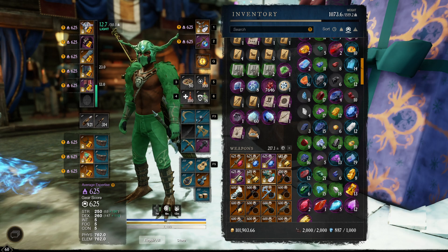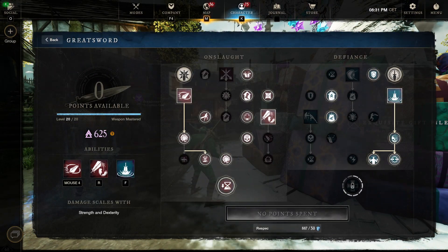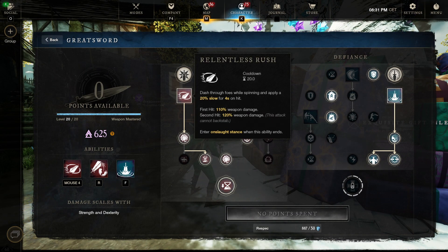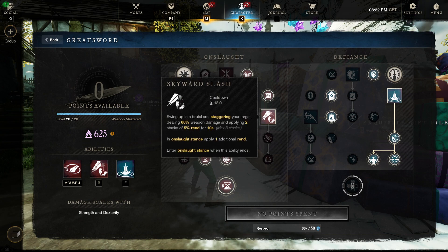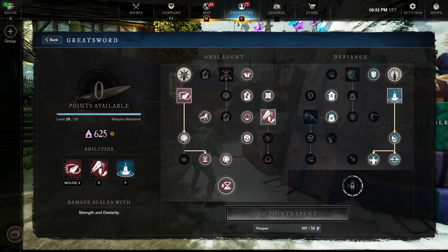The build looks like this. The rotation is basically Relentless Rush into six heavy attacks. If you need to rend or debuff with Skyward Nullification and you have that perk, then you can weave Skyward into that rotation as well.